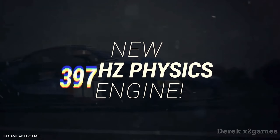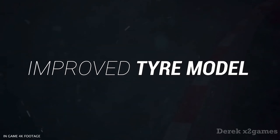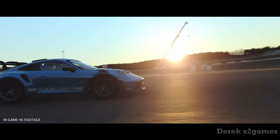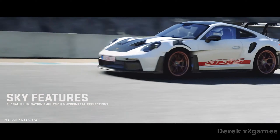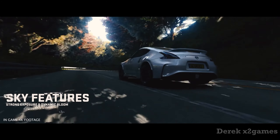In AC EVO, the creators aim to push realism to a whole new level, both in terms of how vehicles handle and the changing conditions on the track, like weather or asphalt temperature. The game features a massive selection of licensed racing and road cars from various eras, as well as concept cars from manufacturers like Alfa Romeo, Alpine, Hyundai, Lamborghini, and Porsche.